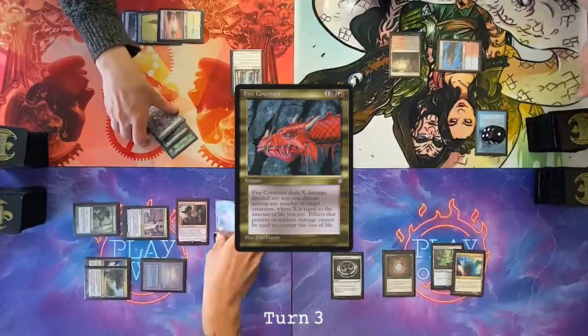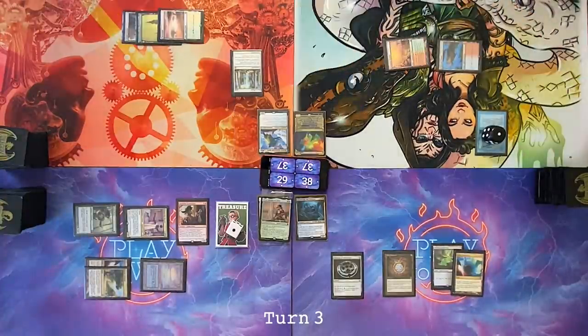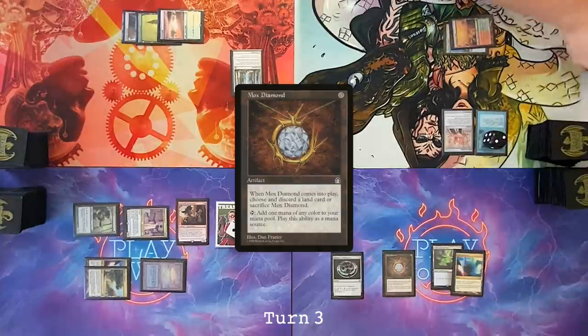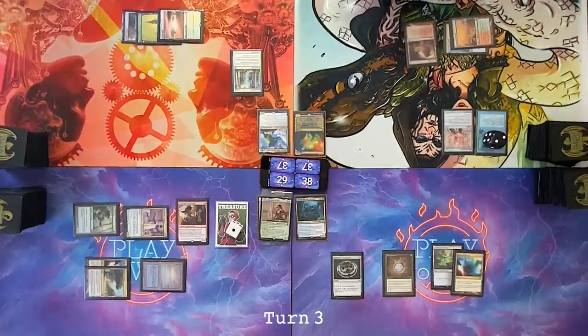I will not pay for Mystic Remora. Pay one life, get Stomping Ground tapped. Untap, upkeep. I will pay for Mystic Remora and draw a card. I will play Mox Diamond, exiling — you have my coast. Play Arid Mesa for my land for turn. I will pass the turn. Draw for turn. Pass the turn. Untap, draw a card.